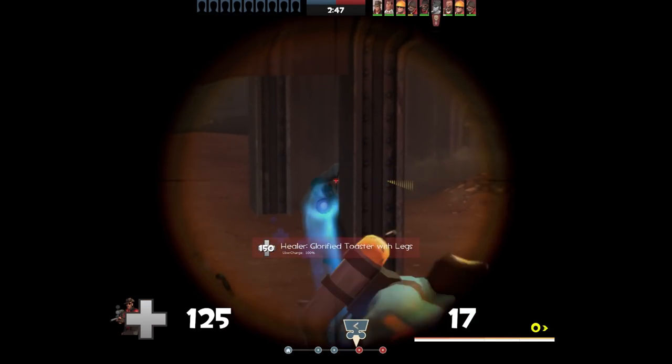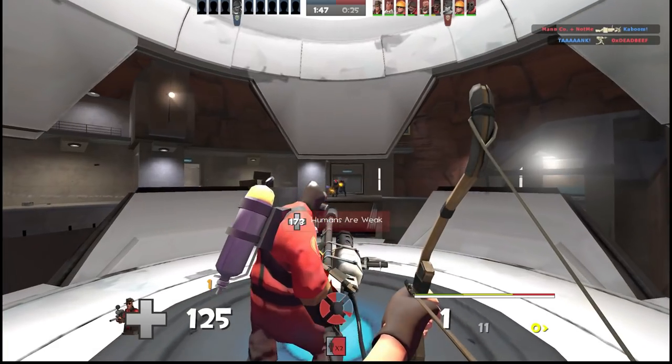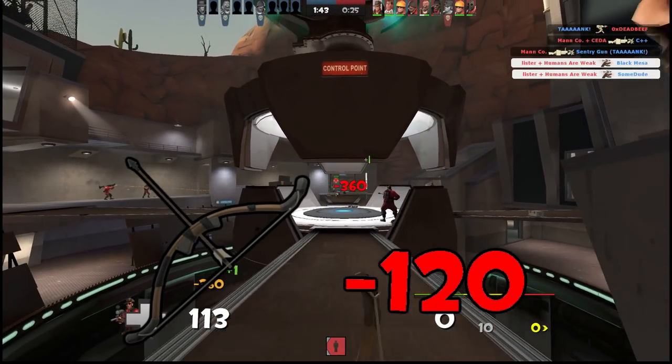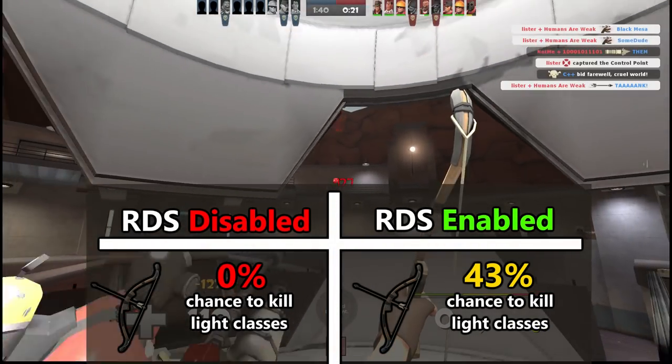It's worth noting that critical hits are not affected by random damage spread, meaning an uncharged headshot will always deal 150 damage — it's only body shots made less consistent by RDS. Similarly, a fully charged Huntsman arrow deals 120 base damage, meaning that with RDS you have close to a 50-50 chance to one-shot light classes.